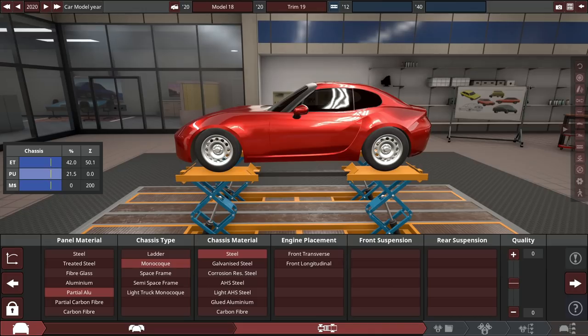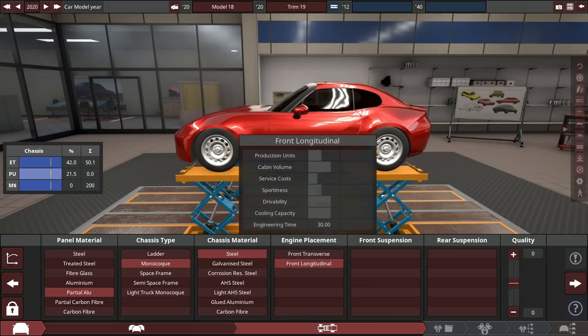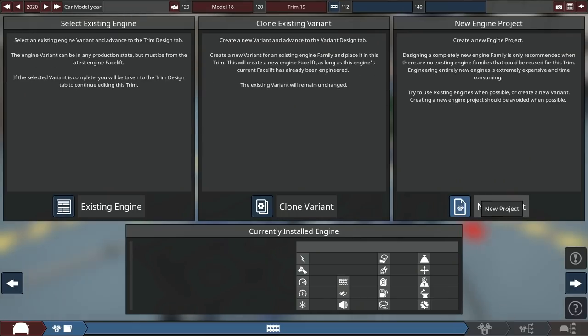I'm thinking steel chassis material. Now that might be a bit heavier and counterintuitive, but things like high-strength steel or glued aluminum are quite expensive. So we'll keep it like this for now — we might change it later. We'll get double wishbone front and multi-link rear, so a very nice overall suspension setup.